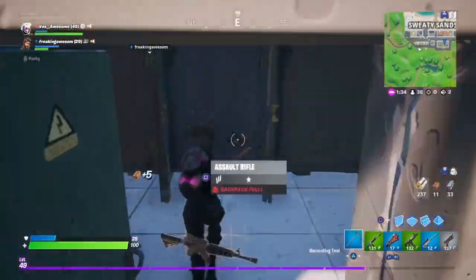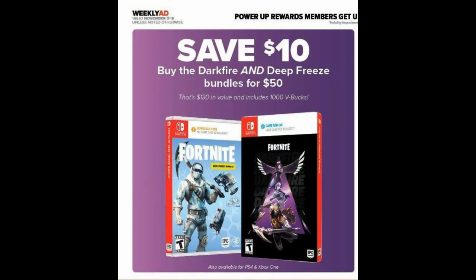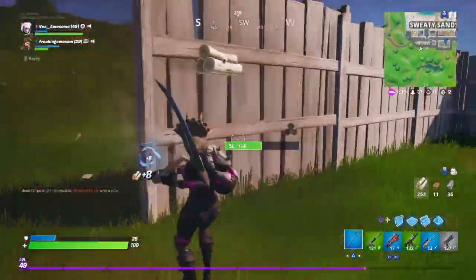One more thing that's honestly a great deal: you can save $10 by buying the Darkfire and Deep Freeze bundles for $50. So if you buy these two bundles for $50, you're saving $10, and you can also get the Minty Pickaxe for free along with it. I'm honestly thinking about doing that myself.